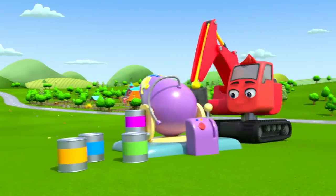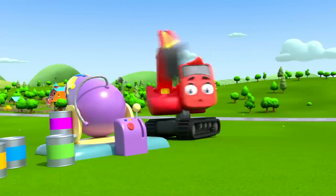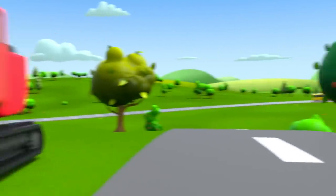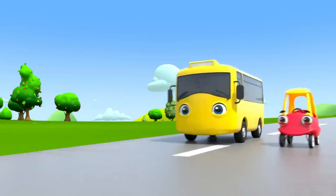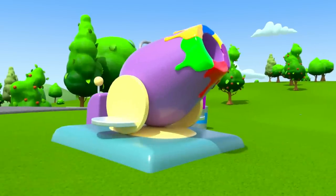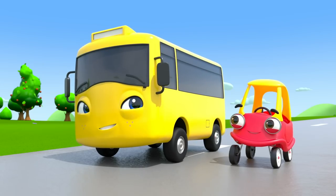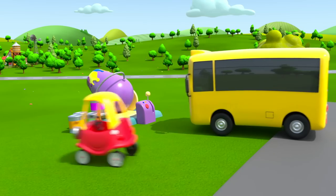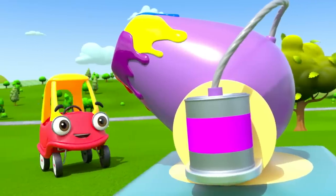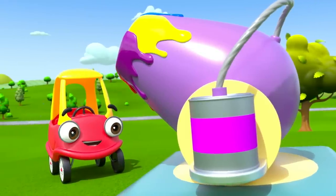What's this machine Diggly the Digger has built? It's a big paint cannon. But looks like he's forgotten something — off he goes. Here comes Buster and his friend Cozy Coop. They've seen the paint cannon and it looks like they're going to play with it. It looks like it's loaded with these paint cans. Cozy's investigating.